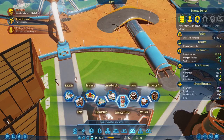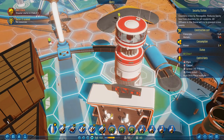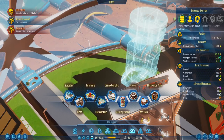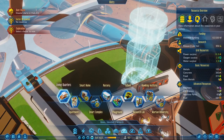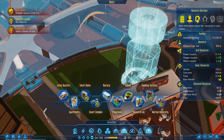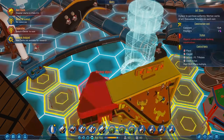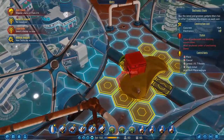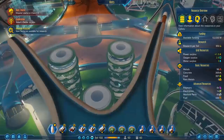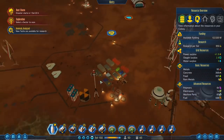We don't have a security station — we're going to add one because in the future we will certainly need one. So these guys will be in charge of security now. We can't actually fit a talking institute or playground. We don't have an art store — we have enough polymers to make it work so I'll make that. We don't have an electronics store — but we don't make enough electronics to justify one. Our metals are dropping — time to get more metals.